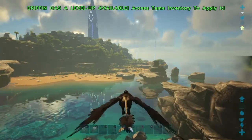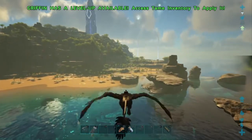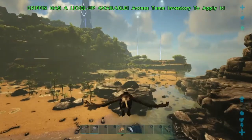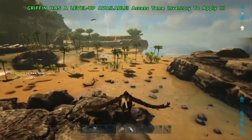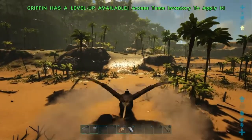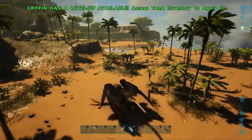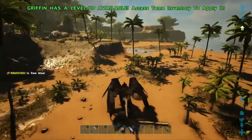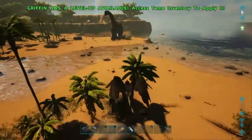First things first, this is the Excellent Adventure event returning for the Easter weekend. It's said to be the same as the previous update, but there is a new bunny costume. The way it works is you have to find Oviraptors or Dodo birds with bunny rabbits on their heads. I unfortunately didn't find any before it started getting dark so I went back to base to show you what you can get.